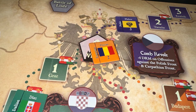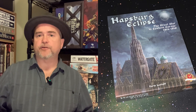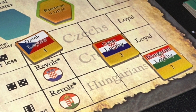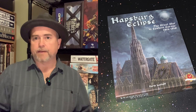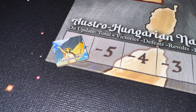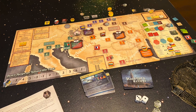You will lose instantly if an enemy army makes it to Vienna. If ever all three nationality tracks — Croats, Czechs, and Hungarians — are simultaneously in a state of revolt, you lose. And if your national will ever hits negative five, you lose. But if you succeed in making it through all three eras of the event decks, then you win!